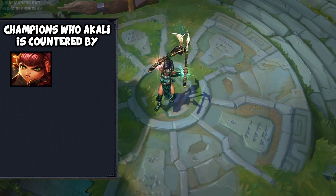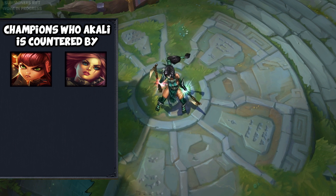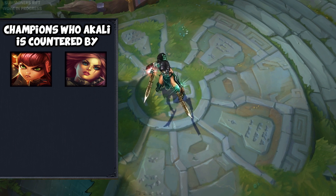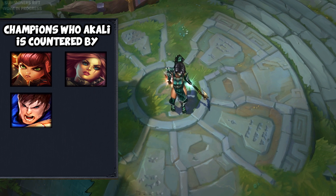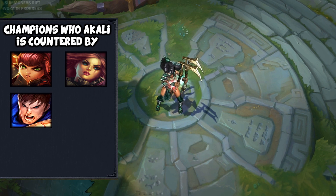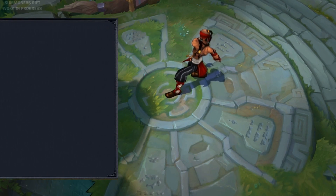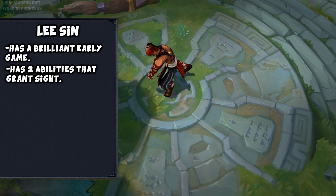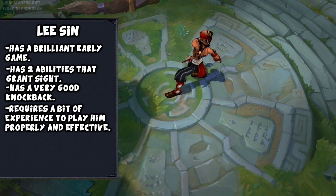Annie is a good counter to Akali — when her stun is up she can use her ultimate to stun Akali in place and use her full combo to kill her almost instantly. Katarina is pretty good against Akali as her ultimate applies a healing debuff, and Kat is much better in the early game so she can dominate Akali before she gets rolling. If Akali goes top, Garen could be a good pick — he can use his silence to stop subsequent attacks, use his W to buff his defenses, and his spin deals damage even through her shroud. Garen's ultimate can also delete her from the game. The counter crown goes to Lee Sin, who is godlike against Akali — he can fight her in the early game and win, has two abilities that grant sight of the target making her shroud useless, and can kick her out of a fight entirely.